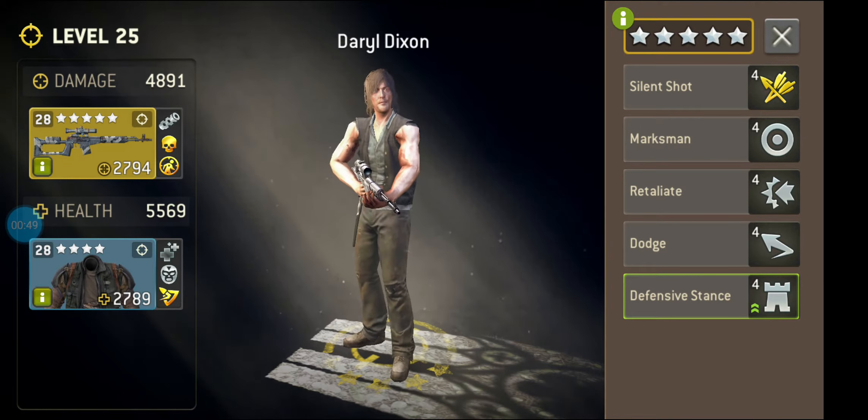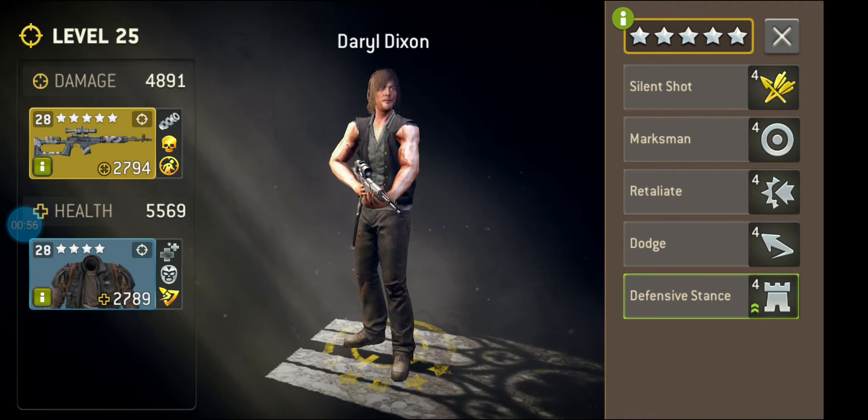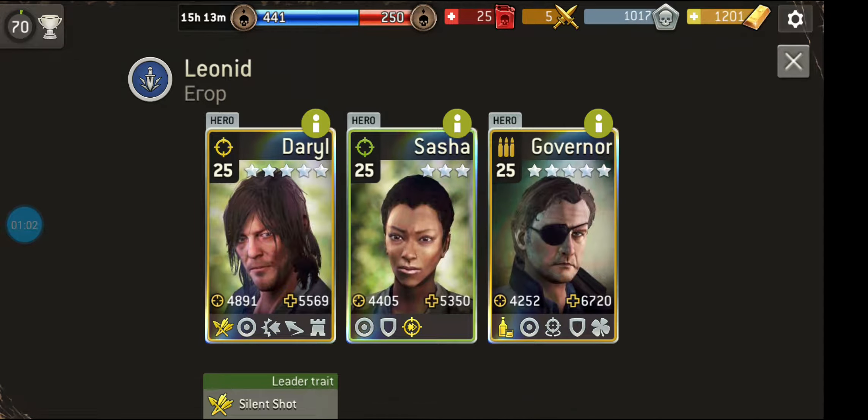He's got defensive stance and he's got retaliate. This is something to look out for when you're doing these survivor battles. If you are in range and you attack them, they are going to get you back. Another reason why high-powered pistols are very useful — you can stay out of retaliation range.